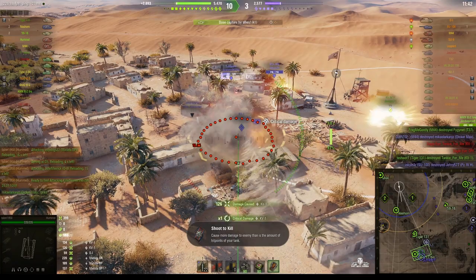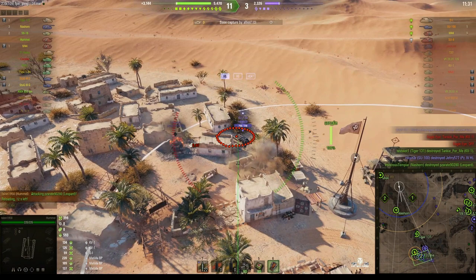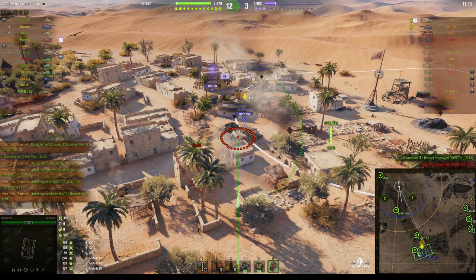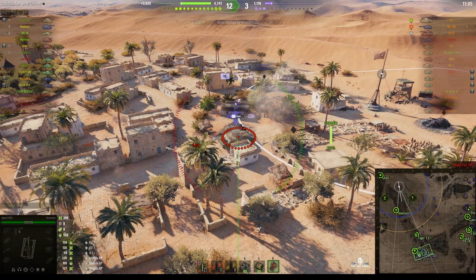He picked up the stun assist. We're now looking at the Leopard and the SU-100. The enemy's now capping because they managed to kill our guys. Round out on the SU-100 — stunned him but didn't get the kill. The OI is on the edge of the cap area and he's taking a lot of damage from our teammates. An AMX ELC keeps pumping rounds into him, and Talon's about to do one as well — 186 off that one. The OI is one shot and won't last long. The Tiger 131 gets the kill shot.